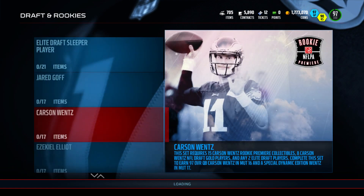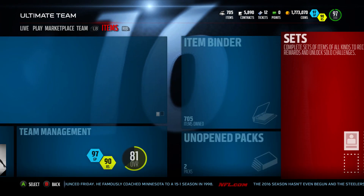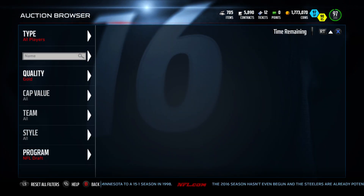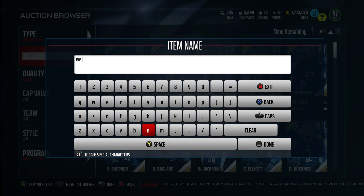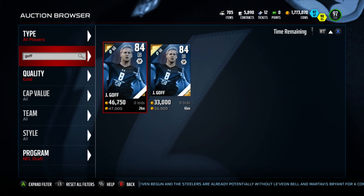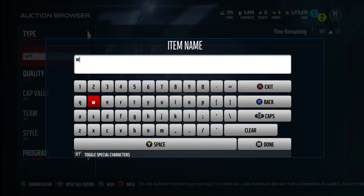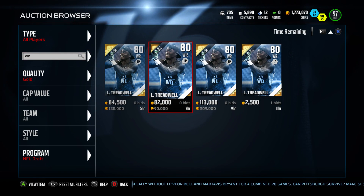Let's go take a look at Wentz and Goff on the auction house to see how much those gold players are. Because those have just been sitting in people's binders, probably added to sets. They were going for like 1,000 or 2,000 before - just a little bit more than that now. Goff is 36k for one, and that's not even in the set yet. Yeah, Dreadwells is 890k. If those things were in the set, they'd be four times that price.